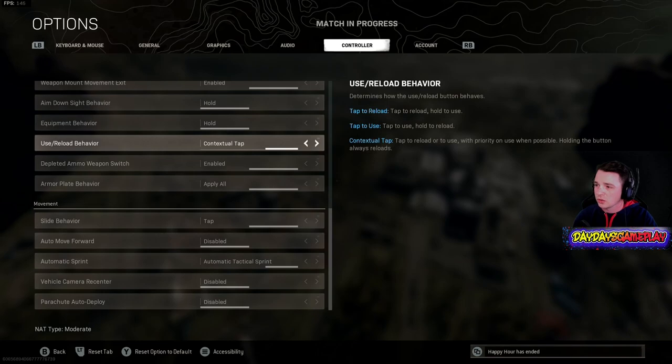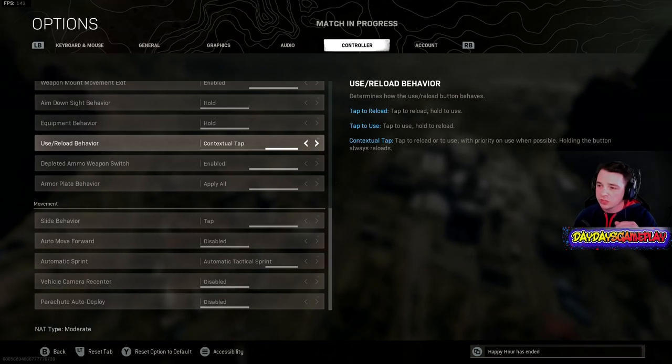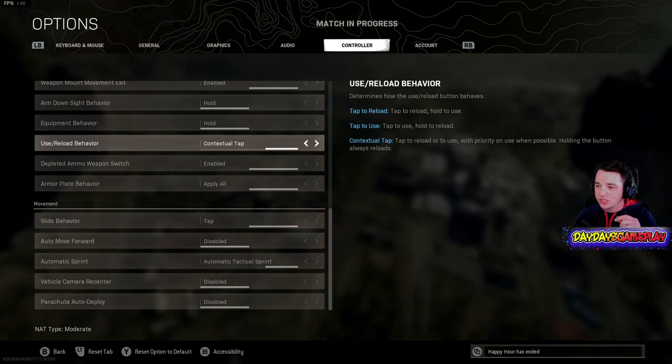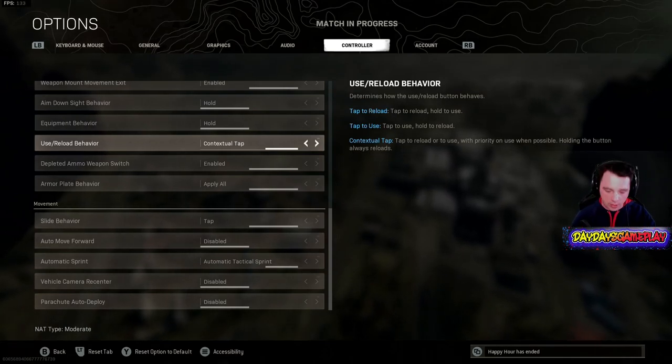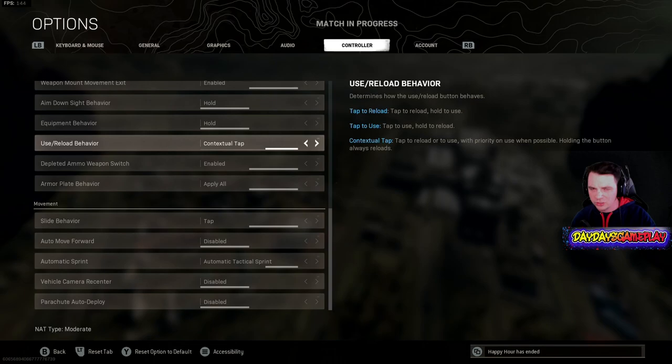The first thing you want to do is go to Settings, go to Controller, come down to where it says Use Reload Behavior, and change it to Contextual Tab. What that's going to do is stop you from having to hold down Square or the X button if you're on controller.